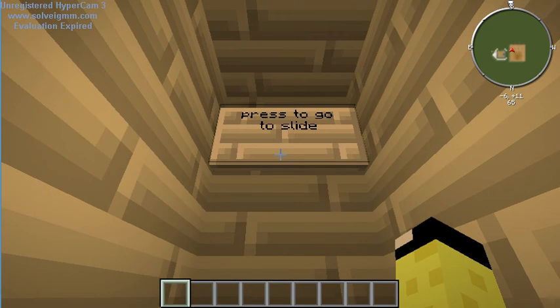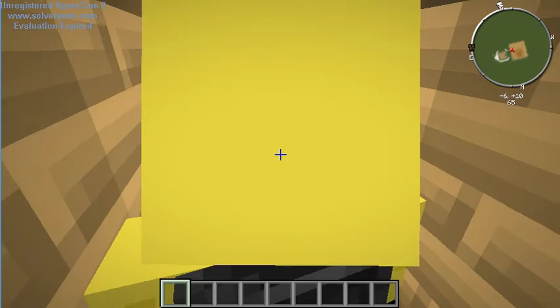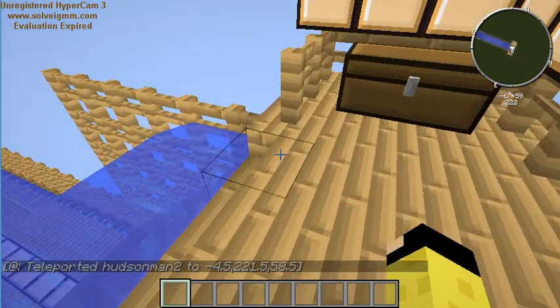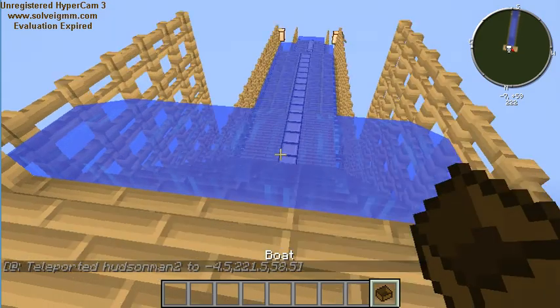As you can see, press to go on slide — a little button. Here's what you can pick as well. As you can tell, I'm already wearing my shorts, so let's go ahead. Here is the top of the water slide. What you're going to do is get a boat, just like a raft.